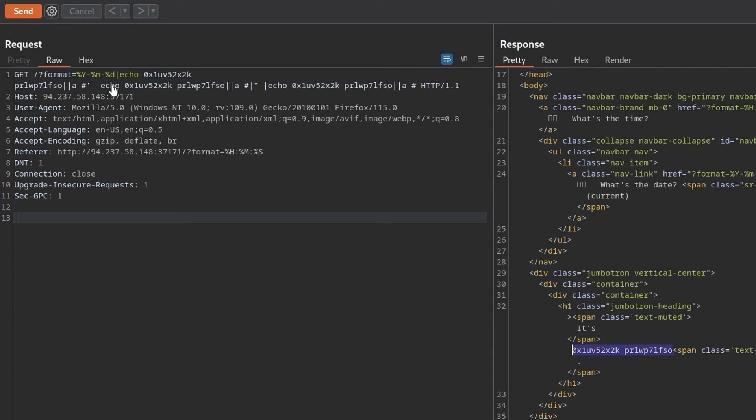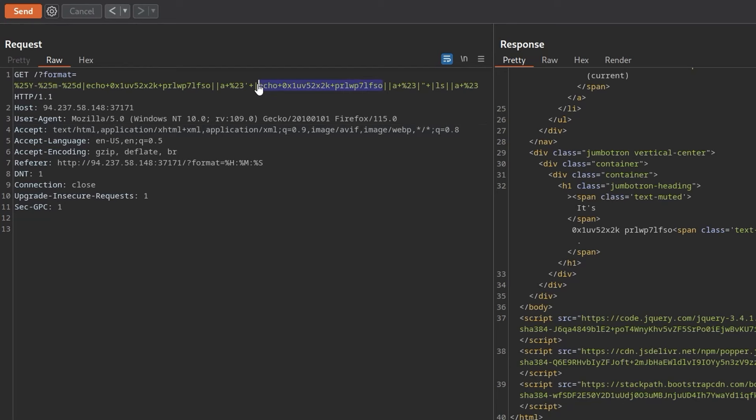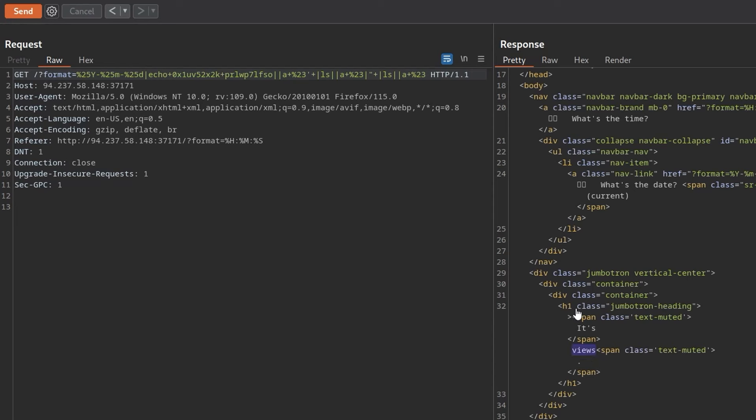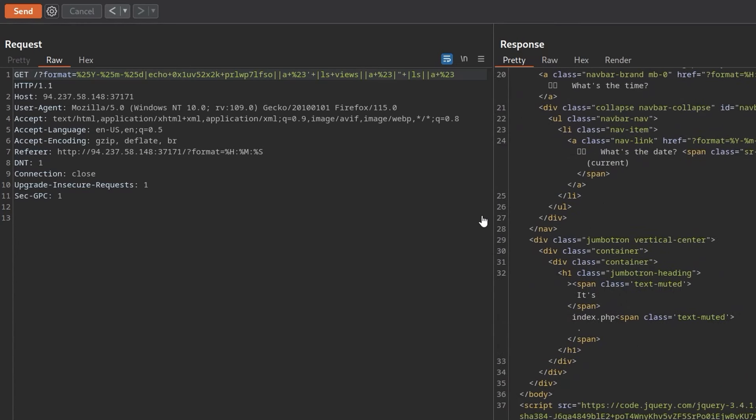The injected command was an 'echo' with two strings, but it appeared in multiple places making it hard to identify the exact injection point. I tried changing each instance — first I changed one to 'ls' and re-encoded it, but it came back the same. Then I replaced the next one with 'ls', sent it, and this time it listed the files in the directory. The only thing there was 'views', so I did 'ls views' and it listed index.php. We have code execution.